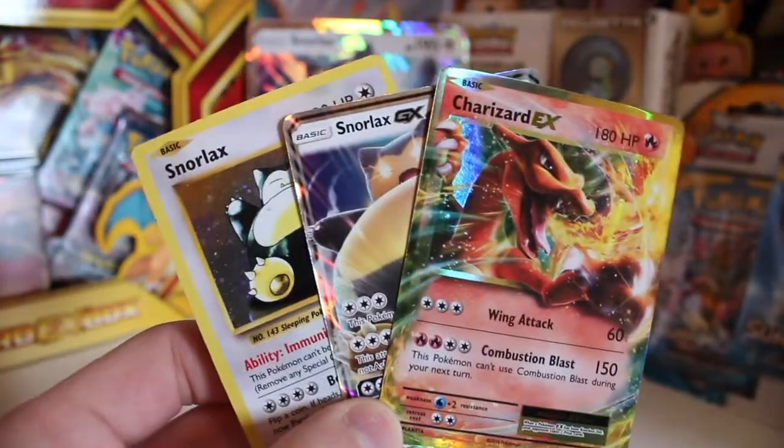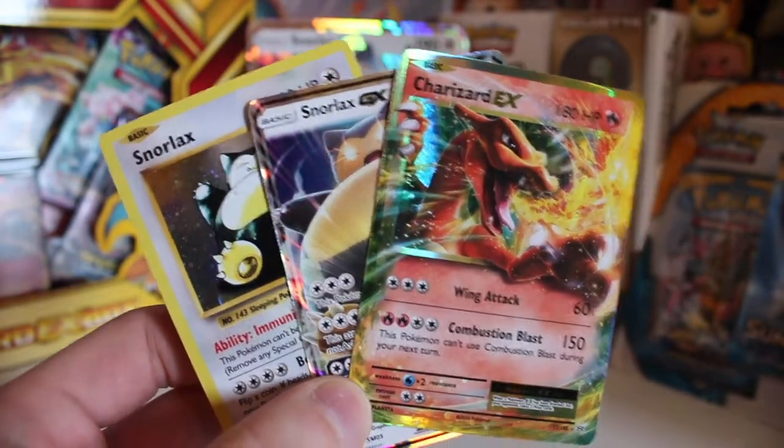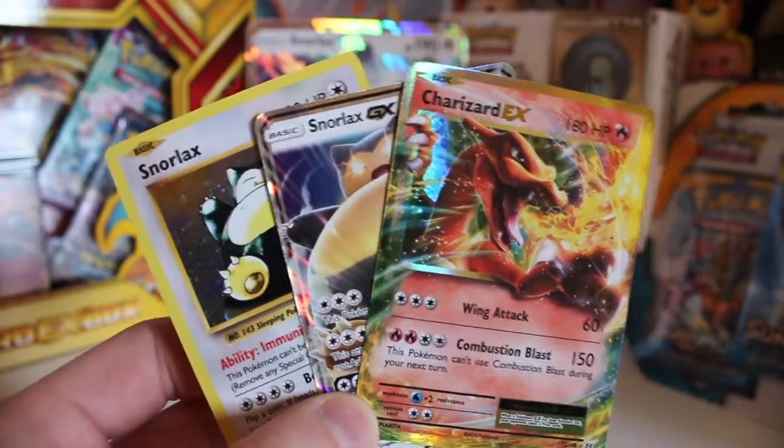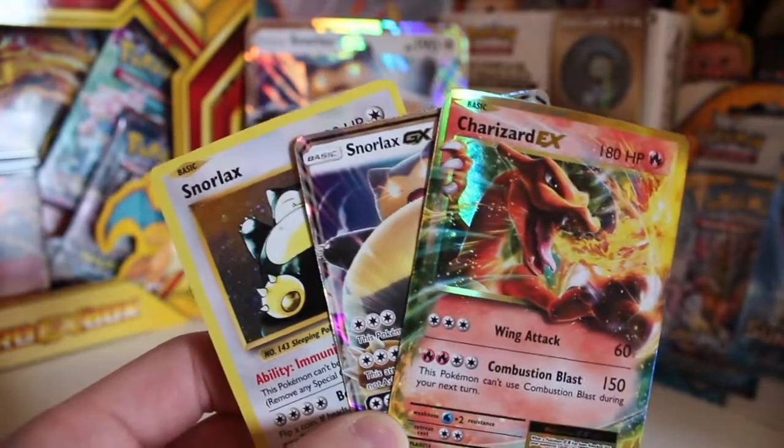Hopefully guys you're going to stick around — next time we're going to be opening up the Charizard EX box. We've got a Roaring Skies pack, so hopefully we might find something great in that one. Subscribe for more Pokémon videos and I'll see you guys again soon.